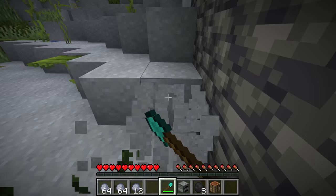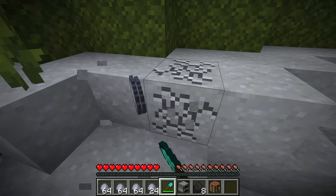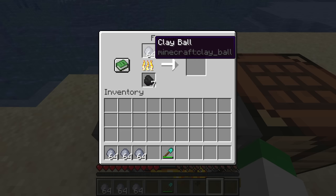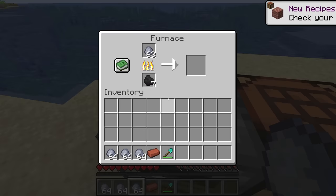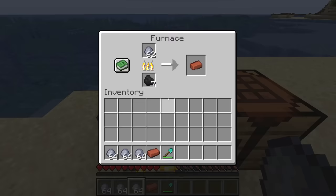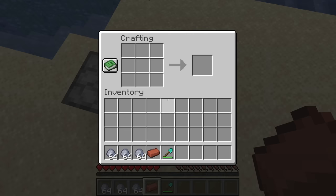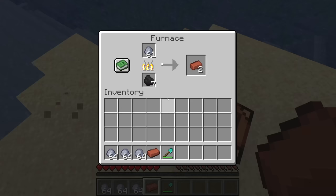With an efficient shovel in lush caves you can fill your entire inventory with clay balls in only a couple minutes. It's so easy to get clay here that it has really changed the rarity of the item. Once you have clay balls, smelt them in the furnace — each clay ball turns into one brick. The problem with this method is it takes a lot of time and a huge amount of fuel.